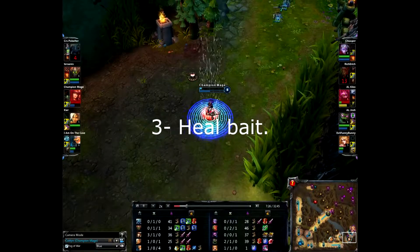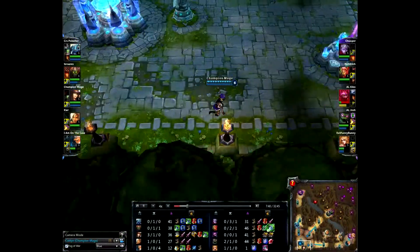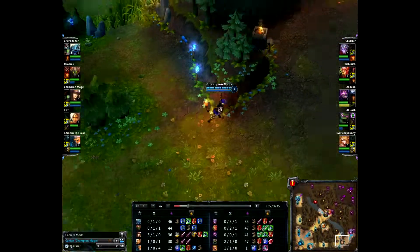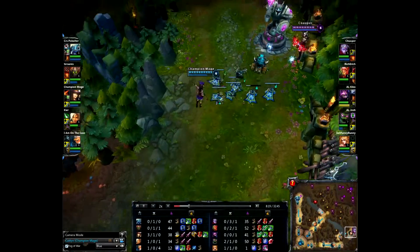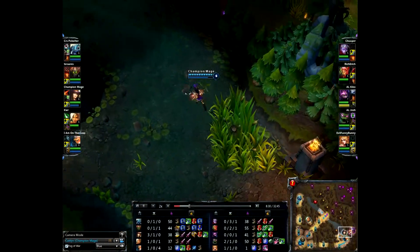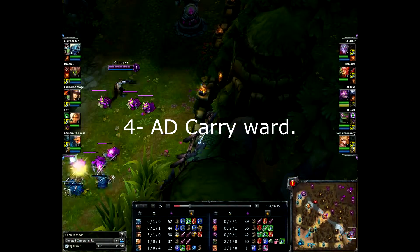Life steal off the minions — very, very good play by Caitlyn. Push it out to the tower, leave your support there, and you get to move on. You just did very well for yourself, and now you're up a bit more. You've upgraded your boots and have a vamp scepter instead of just the Doran's. Unfortunately for Varus, he has now died three times and is losing, though it's tight in CS.